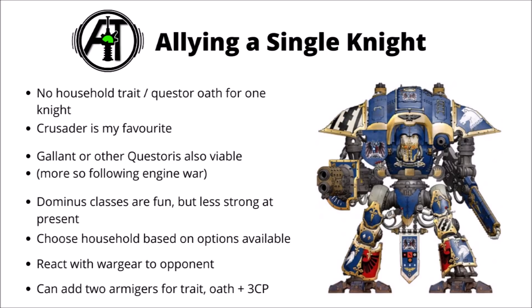We'll mainly be looking at the Imperial Knights in the Codex today — the Forgeworld ones are okay, though at the moment I think the Codex ones are the strongest, at least until Games Workshop rebalances the Forgeworld rules. In my opinion the single best take-all-comers knight is the Crusader at the moment, and it has been for some time. Though there's also something to be said for a single Knight Gallant, and now Engine War has come out, it's added a few useful stratagems for the other Questoris knights, so compared with previously they're far more worth consideration.